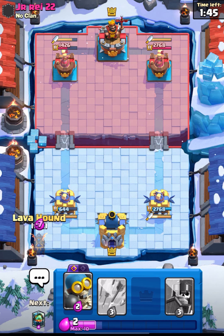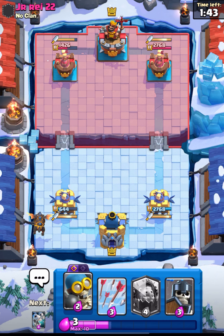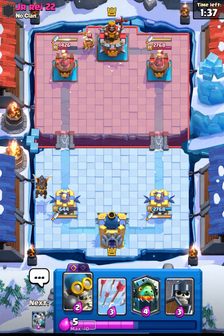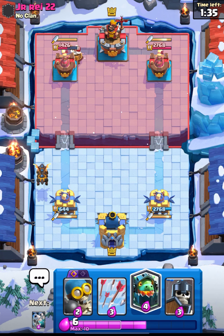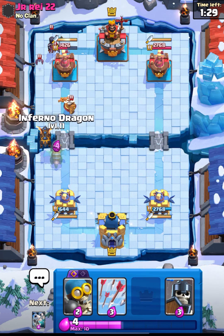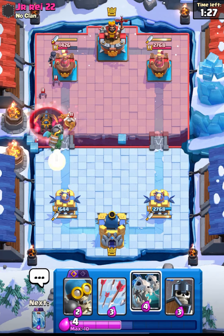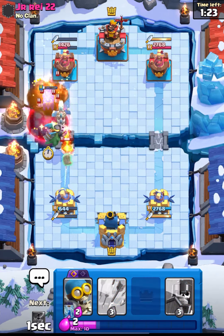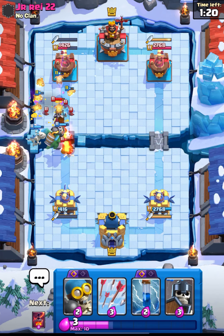Inferno is so good against Dagger Duchess — I was not expecting that damage. I think this is going to be a 2-tower game. Let's place our Inferno Dragon and he missed my Inferno with his Void. I think he was trying to target the Lava Hound but that's okay.